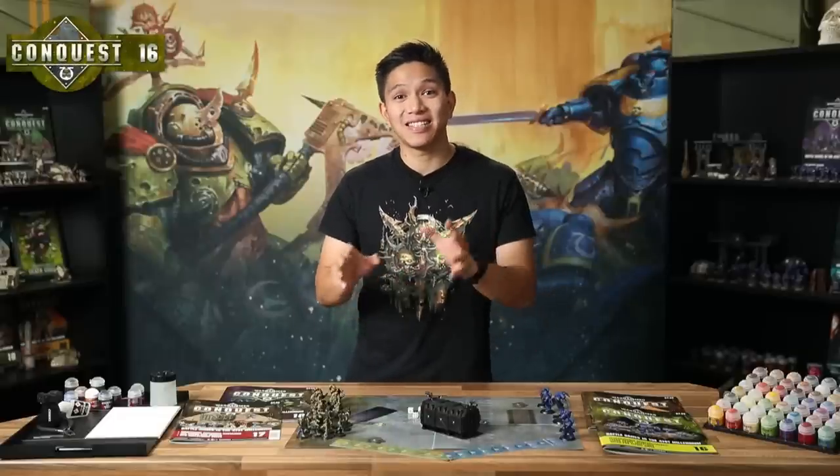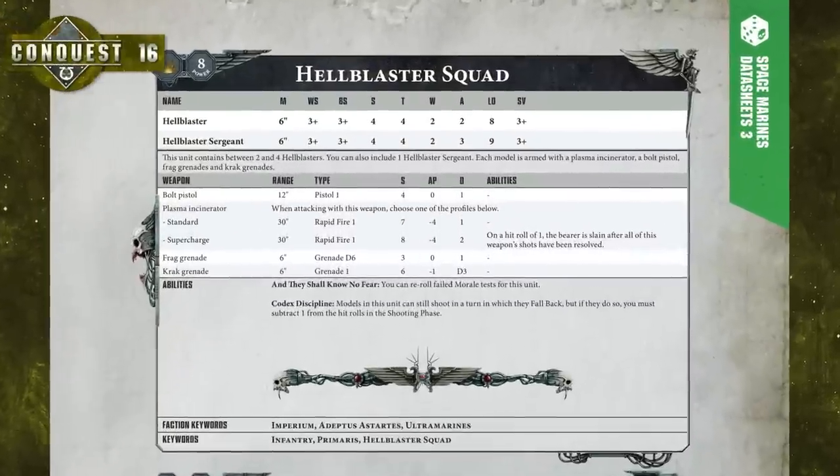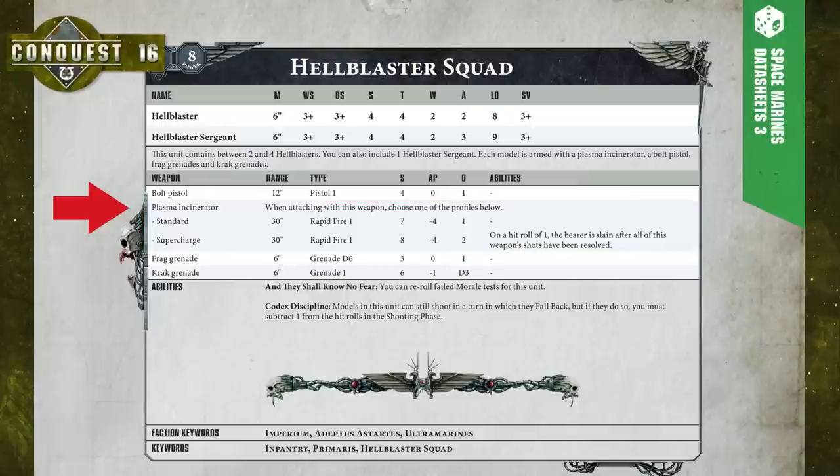Your Hellblasters have the same abilities as Intercessors — And They Shall Know No Fear and Codex Discipline — but their weapons are very different. They carry plasma incinerators, which fire small bolts that explode on impact bathing targets in superheated plasma that burns through even the thickest armour. These are among the most powerful weapons in your arsenal and will be particularly effective against power-armoured Plague Marines due to their high Strength and AP, wounding on a three or more and removing their armour save entirely. The plasma incinerator has two modes: standard, and supercharge which adds one to Strength and damage, but if you roll a one to hit in supercharge mode the weapon overheats and kills the Hellblaster.